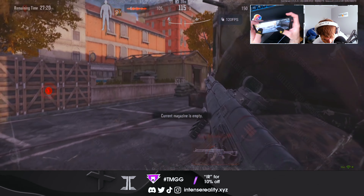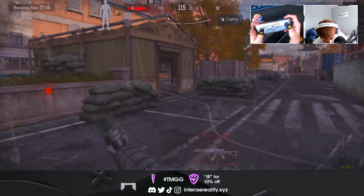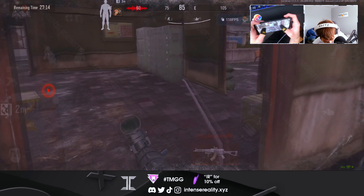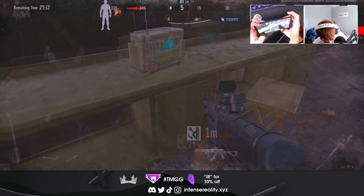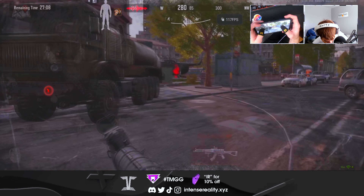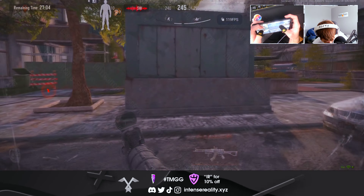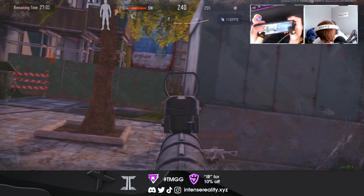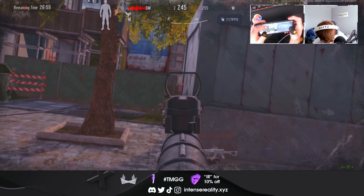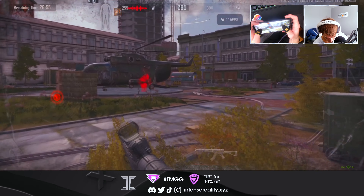Number one: flip the switch to activate the helicopter extract. There are other extract points on this map, but if you're trying to get out and don't know how to use this specific extract, there is a switch you have to flip. It's at the same spot every time — unless they change it from the test server. Go flip the switch right here, then the helicopter will be stationed literally right outside.